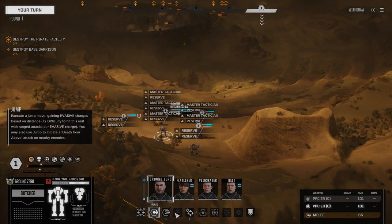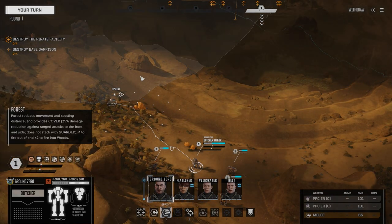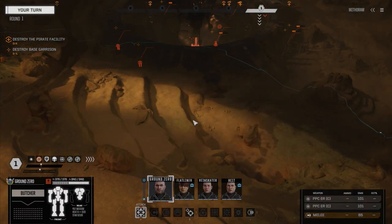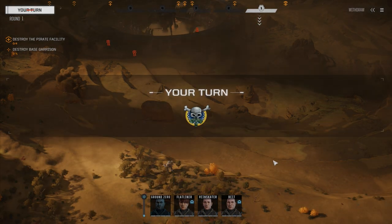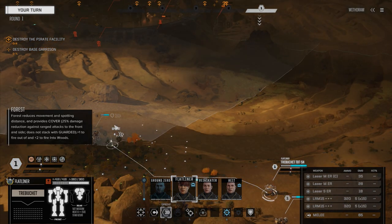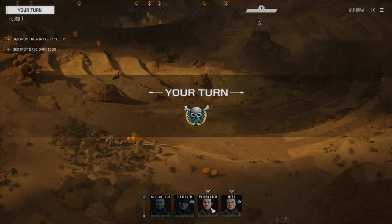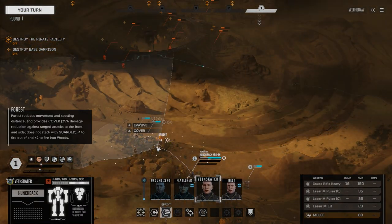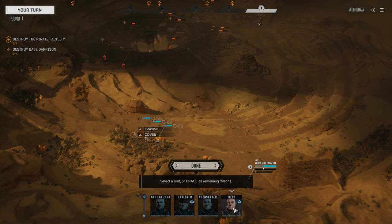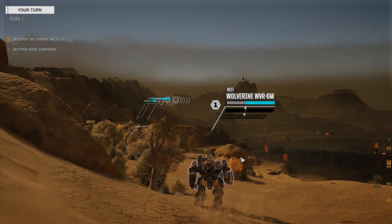I considered swapping out the Butcher for one of the other mechs — one of the Trebuchets — to get an extra five tons in this lance. But I wasn't really that concerned with the extra few tons. I'd rather have that extra initiative; it's more important than having the extra five tons on a mech. Being able to reserve back to turn zero and then go again right after all the other mechs is a huge advantage. I know we're probably going to be fighting a lot of heavies the next little bit, but still.